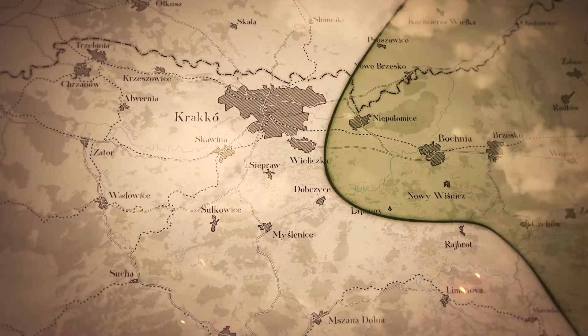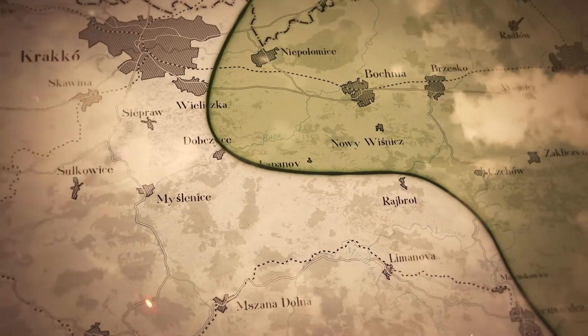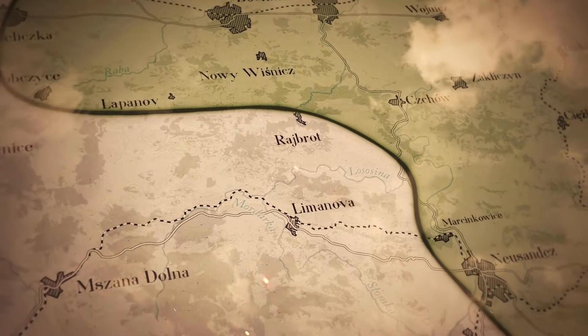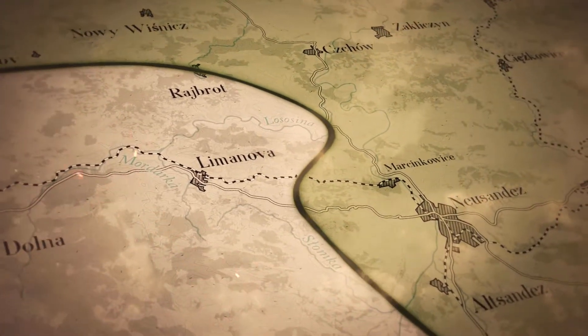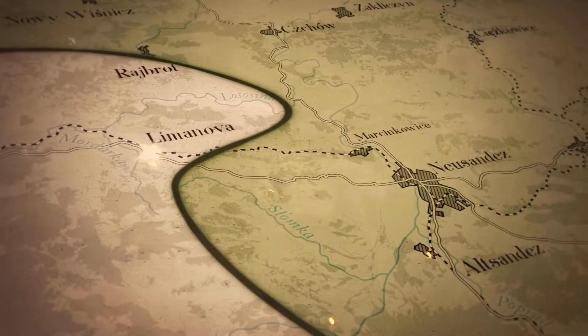The Austrian high command launched one last desperate offensive at Krakow to turn the tide of battle. In the south, however, the Russian regiments were advancing to break through the thin defensive line and encircle the attackers. The Battle of Limanowa had begun.